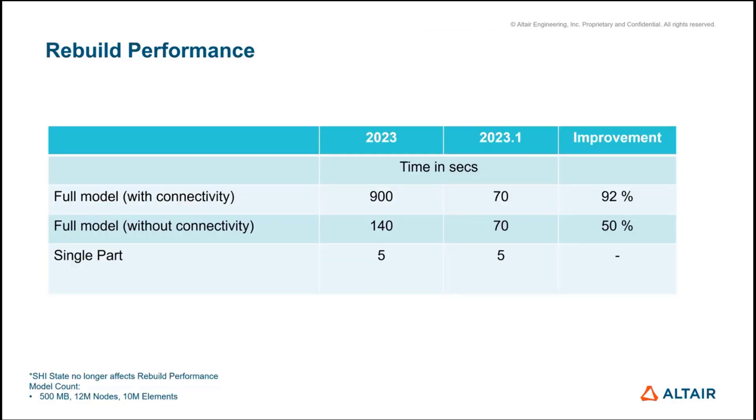This is one I'm quite proud of — a significant step forward based on customer feedback regarding the performance of rebuild. There are three different states: a full model with connectivity — with RB3s, rigids, and whatever connecting — used to take 900 seconds to rebuild an individual part, now taking 70 seconds. A disconnected part in the same environment used to take 140 seconds, now taking 70 seconds. The benchmark is 5 seconds for a part in isolation. The model used was about half a gig, with 12 million nodes and 10 million elements.